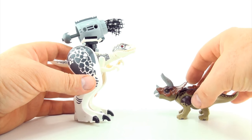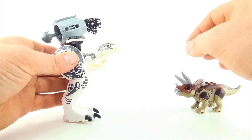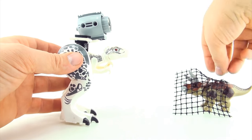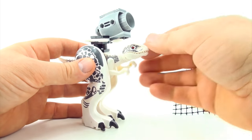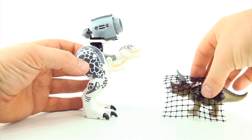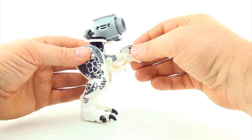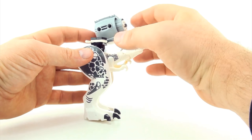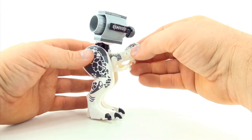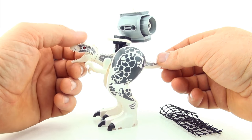A Triceratops isn't known for its speed, but it is known for its good defence. So the Indominus Rex could easily shoot a net to capture the Triceratops in order to gain an advantage upon it. So now we have to think of a name — we have Indominus Rex DNA and a netting gun. Indominus Nets. A super legged Indominus Nets. So what do you guys think of the long legged Indominus Nets?